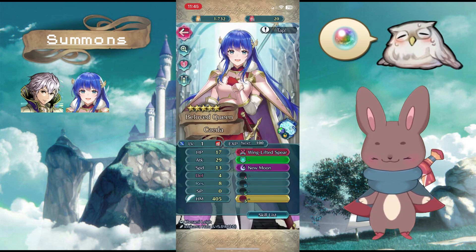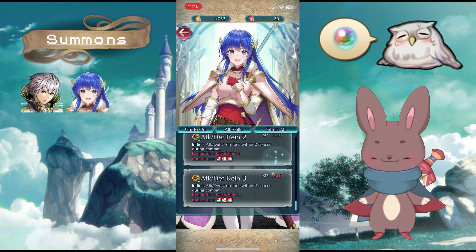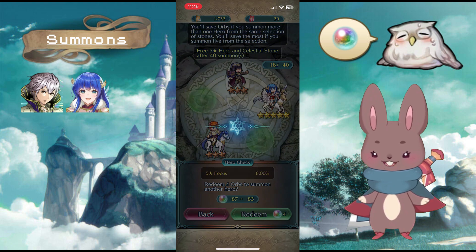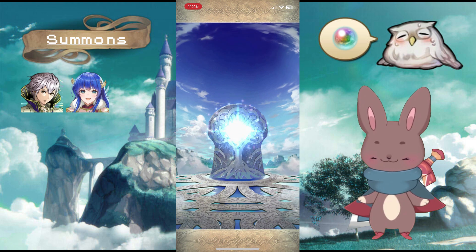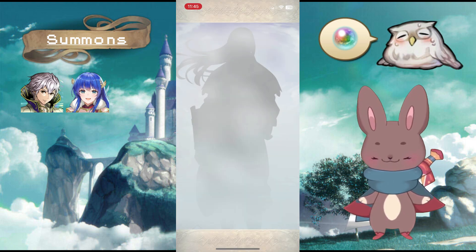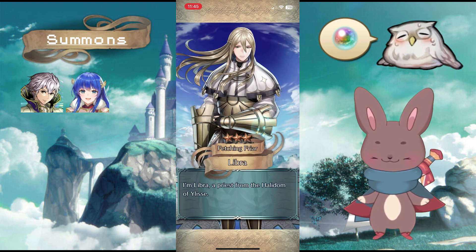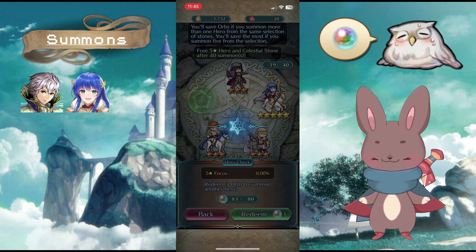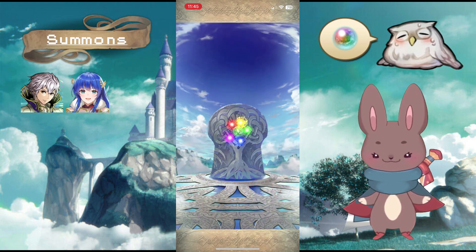What does she have for fodder? This Encounter, Distant Storm — maybe I'll just merge her, I don't know. At least I'm getting something from this banner. Libra — I was talking about Awakening units, maybe he'll get one eventually too. A lot of Awakening units popping up here and there.